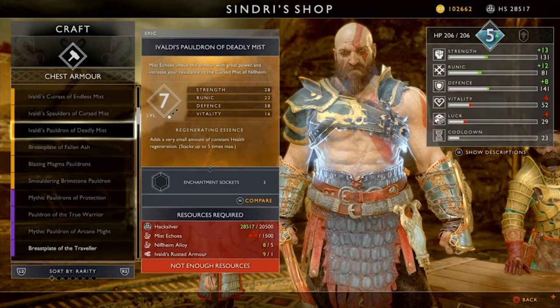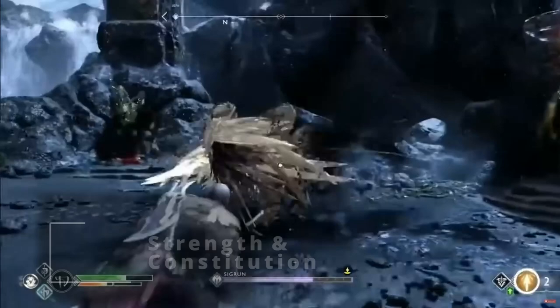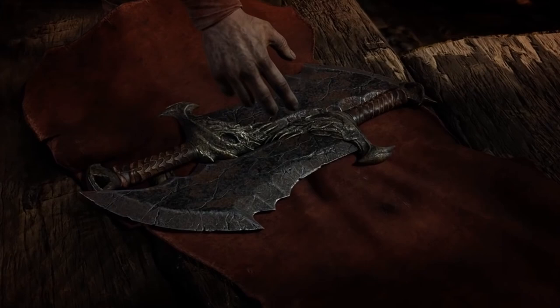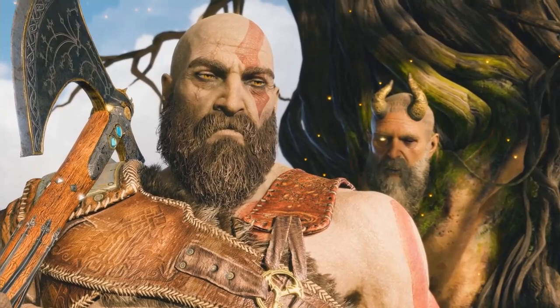On top of armor, you have proficiency with pretty much all weapons, plus saving throws in Strength and Constitution. For skills, we're definitely grabbing Athletics and Perception, since it's so helpful in most D&D campaigns. For starting equipment, we're following the path of the newer games and starting with a Battle Axe, saving the Blades of Chaos for a little later. Pick up a shield whenever you get the chance.